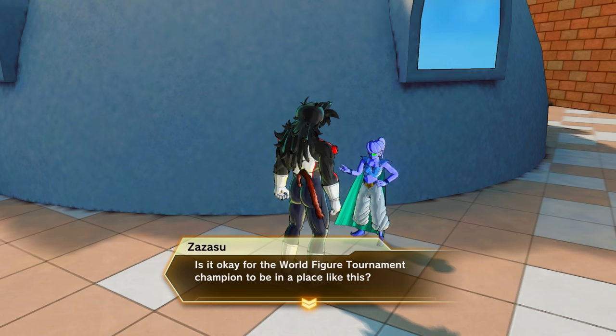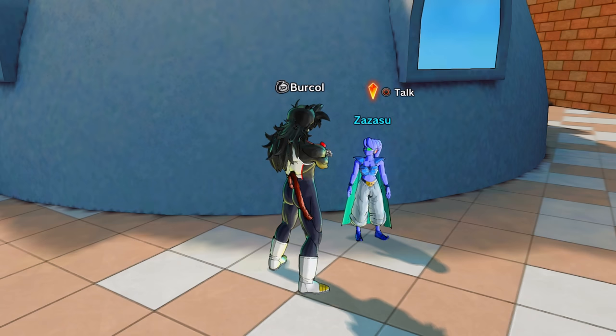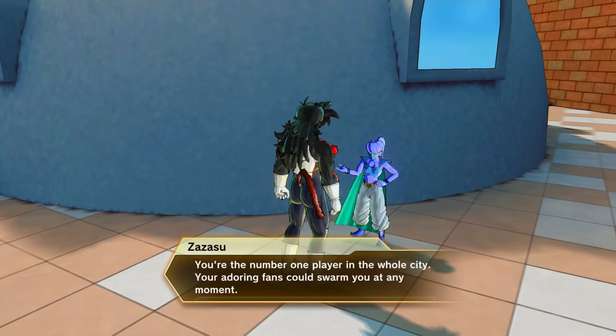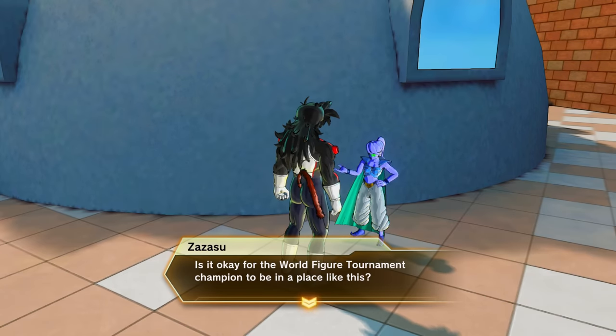There is a character in Conton City named 'Zazamu' — or however it's pronounced — whose name is very similar to the official Dragon Ball character Zamasu. This character is part of the Hero Coliseum. Zamasu was revealed in Dragon Ball Super in 2016, but the Hero Coliseum wasn't added until late 2017 — so they knew of Zamasu, yet left this name in, even though it's literally one letter off.